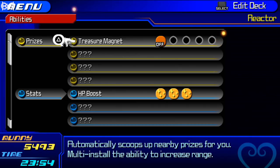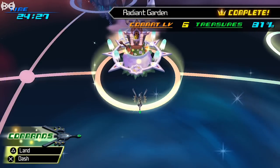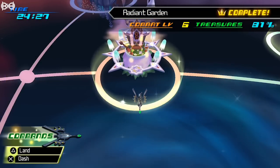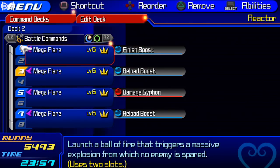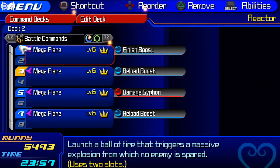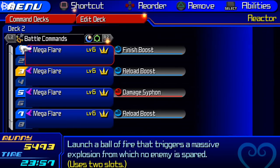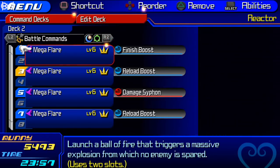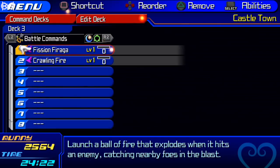Thirdly, you're gonna need access to Radiant Garden, since this is where all the grinding will take place. And lastly, you're gonna need Mega Flares. Mega Flares are the hardest ones to get, and remember, the more Mega Flares you have, the faster the process is going to be. I recommend a minimum of two Mega Flares, but in this guide I'll be showing how to do it with four Mega Flares, which is the maximum amount you can get.